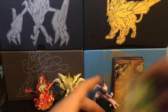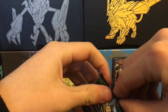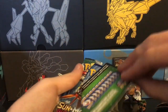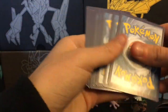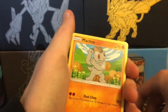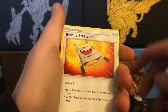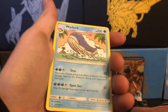Now we're on the good stuff — Sun and Moon. Guardians Rising, obviously we're going for Tapu Lele, that's what we want. We got a Jangmo-o, Delibird, Trubbish, a Machop, Rockruff, a Fairy Energy, Slowbro, a Watcher, a Rescue Stretcher — that's a good card — a reverse Vanillite, and a Wailord regular rare.